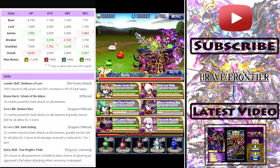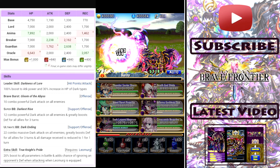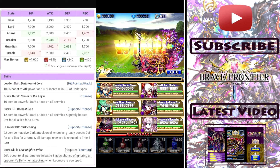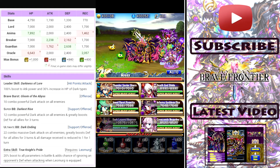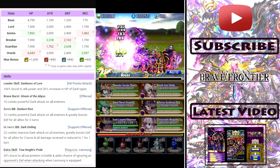First we're going to start with the BB — it's called Gloom of the Abyss. Let's check it out. And then just for purposes of building up BB gauge, we're going to attack with other units. Now we're going to build up and use his SBB, it's called Darkest Rise. That defense increase by 110% — sexy stuff.